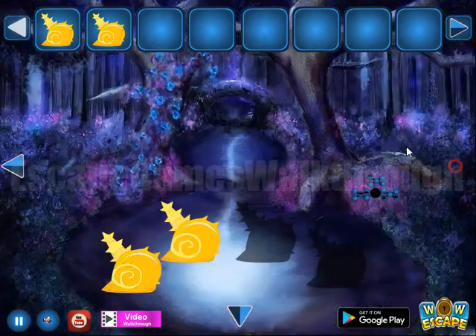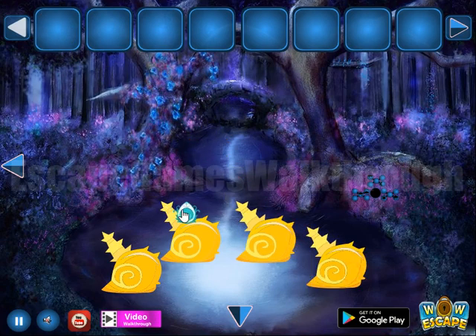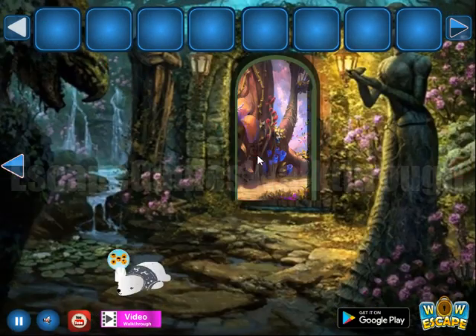We have now found all four shells. So we can get this strange drop and go to the second part of the forest.